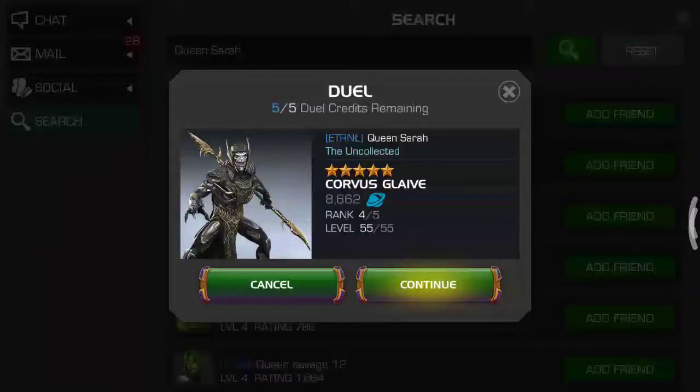Hi guys, so in this video I'll be using my three-star Rank 3 Ebony Maw going up against a four-star, five-star Rank 4 Corvus Glaive. This is going to be a dual battle. Bear in mind that my Ebony Maw is not even maxed out, so let's get into this video.